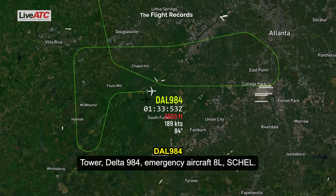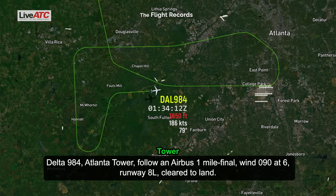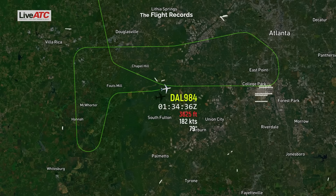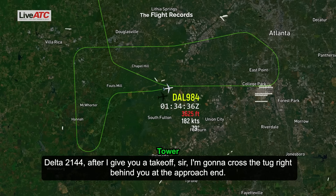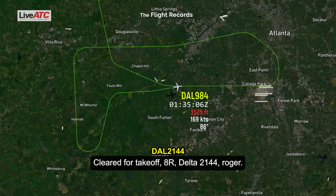Tower, Delta 984, 8 left final. Delta 984, line up on tower — flying an Airbus, 1 mile final. Wind 090 at 6 from 8 left, clear to land. 8 left, clear to land, Delta 984. Delta 2144, after I give you a takeoff clearance, I'm going to cross the tug right behind you at the approach end — 8 right, clear to takeoff. Clear to takeoff, 8 right, Delta 2144, roger.